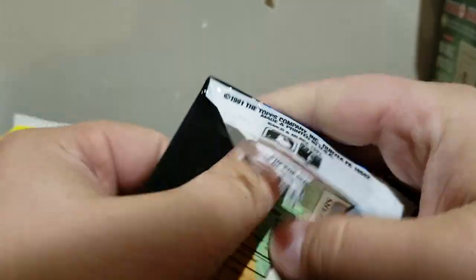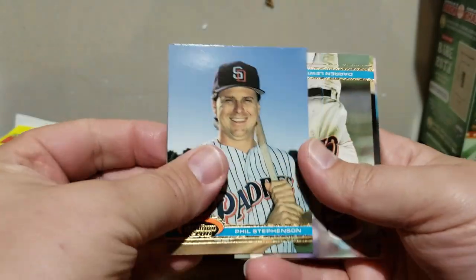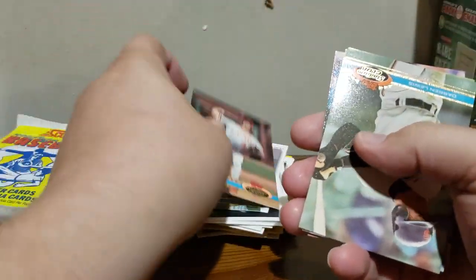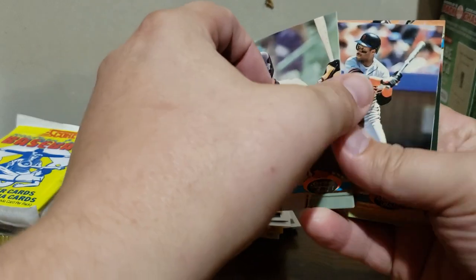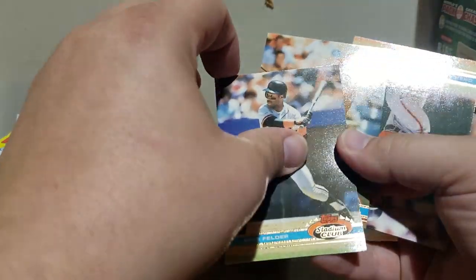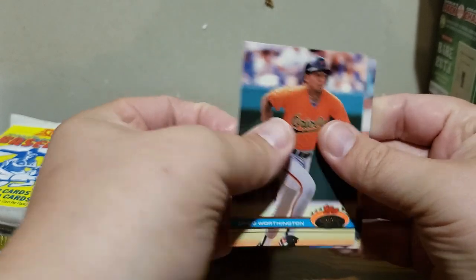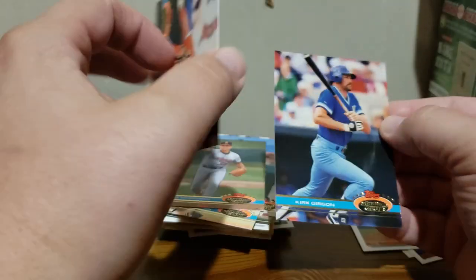91 Stadium Club - this card is a little hard to open. Got Phil Stevens, Jim Liana, Darren Lewis, John Russell, Mike Fielder, Thomas Howard, Herm Winningham, Jeff Reardon, Craig Worthington, Dwight Evans, and Kirk Gibson.